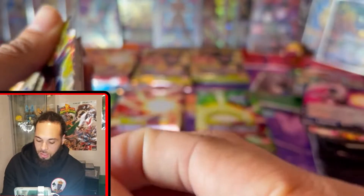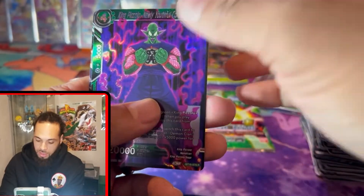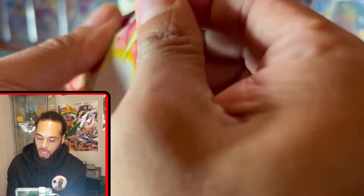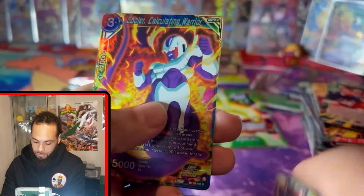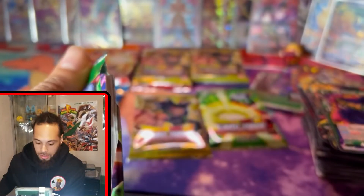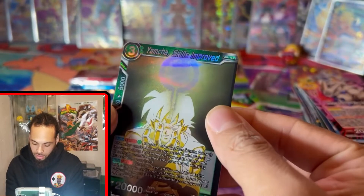Come on Bardock, what you got for your boy? Because your son turned up! What's this — King Piccolo and Son Goku Krillin. Hey — stop! I can't believe it right now. The hitters: Cooler and King Piccolo! Omega Shenron — see what you got for me back here. Angel Halo, more Shenron action — that's actually pretty dope. Yamcha Skill Improved and Rage Shenron.